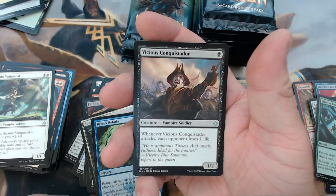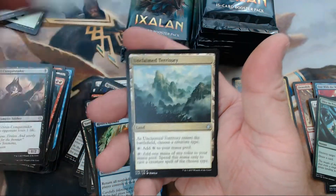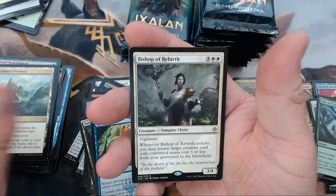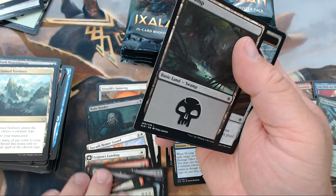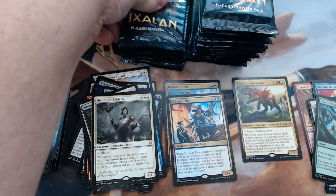All right, we have Vicious Conquistador, Dark Nourishment, Unclaimed Territory, and our rare is Bishop of Rebirth. I think we got another one in this box — actually, maybe not. It's all starting to run together now.